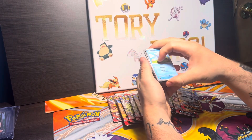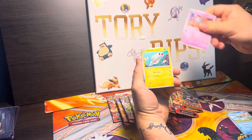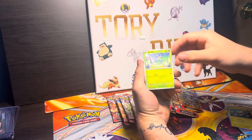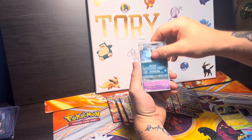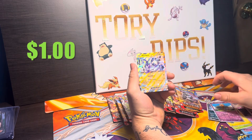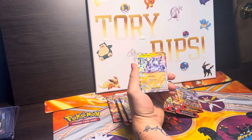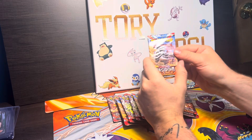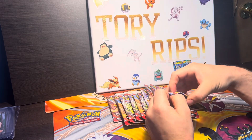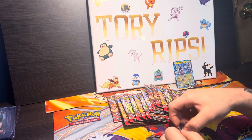I need you guys to comment down in the comment feed: what is your favorite set of the Scarlet and Violet era? I'll tell you mine — mine is obviously Obsidian Flames. And there we are pulling a Mirrodon EX — nice little quarter pull. I wouldn't say it's even a pull but we'll count it as a pull for you guys.